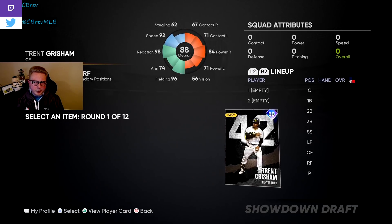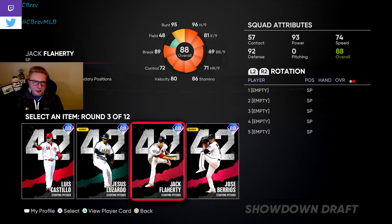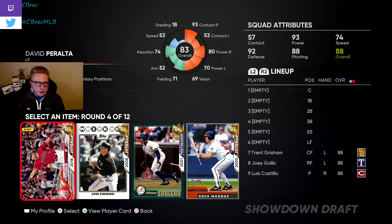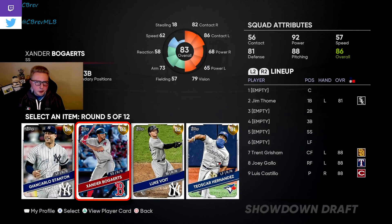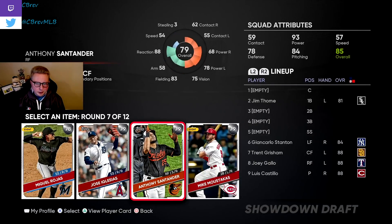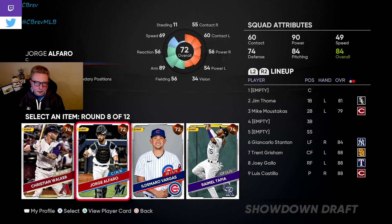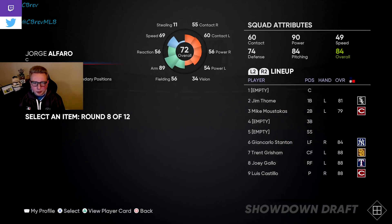We're quickly going to go through a draft to show you guys how this works. It starts off with two 42 series hitters — I usually just take the best hitters I can, so Trent Grisham and Joey Gallo look good. Then you get a 42 series pitcher. The final boss battle is a hitting-only moment, so this pitcher won't help at the end, but you do get this card every time — we'll take Castillo. Then just fill out your roster. I'm taking Moustakas — he's a great hitter and fills second base — along with Jorge Alfaro to play catcher, and Jerkson Profar to fill out third base or shortstop.